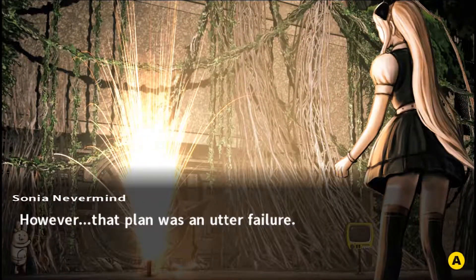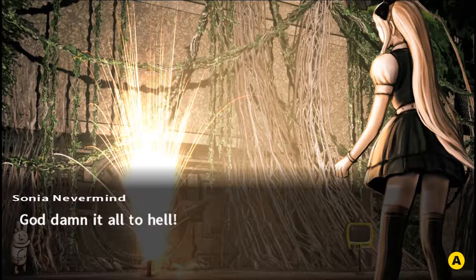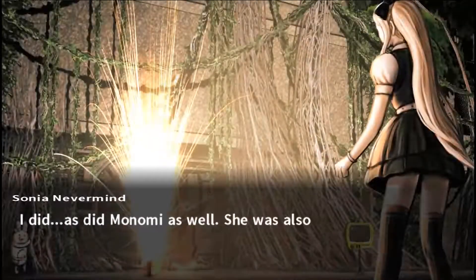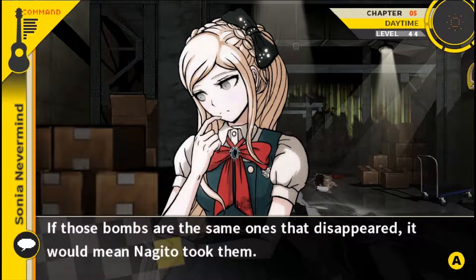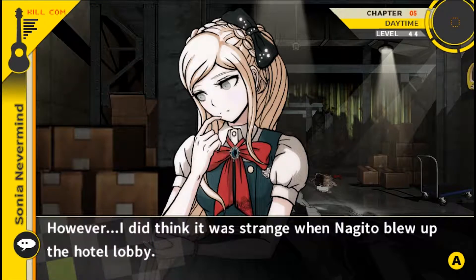Wait — why is Monomi there? Can we mention that we need to talk with her? So that's why you were the only one who knew the bombs at the military base were fake. Actually, Monomi knew as well — she was also secretly peeking at the bomb. Which means Nagito probably knew too, because of something he said. Oh — if those bombs are the same ones that disappeared, it would mean Nagito took them. That is why I knew it was fake. However, I did think it was strange when Nagito blew up the hotel lobby — that bomb was real.